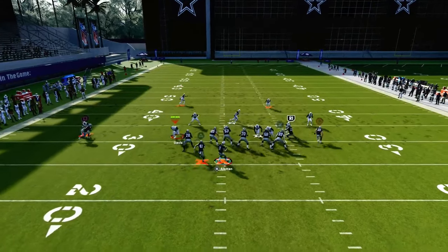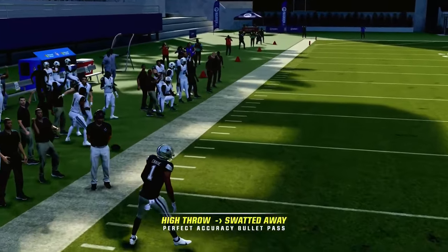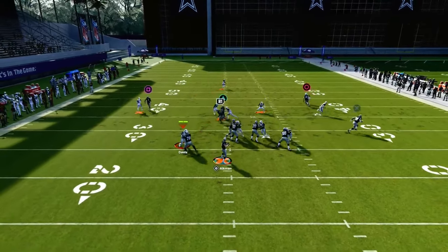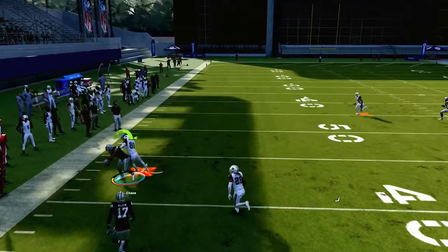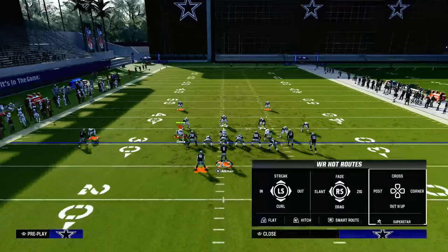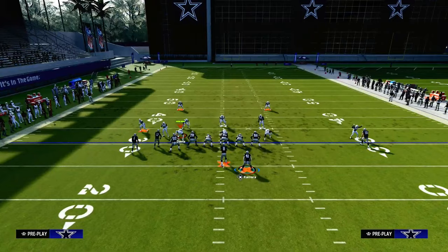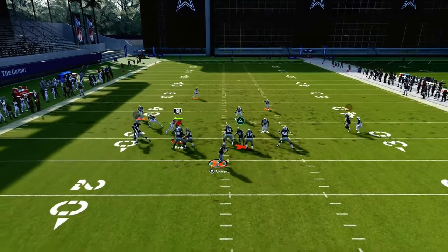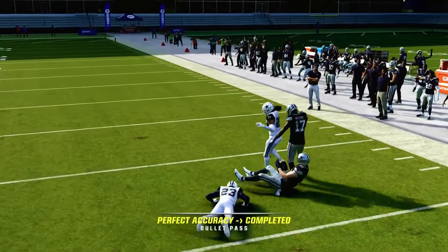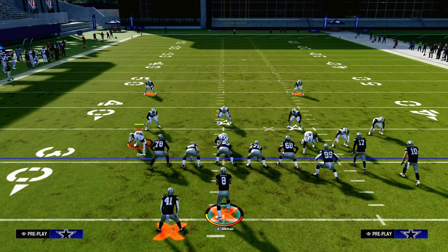Another route we have is this route to our solo wide receiver, which is a timing pattern. It's not going to get wide open every single time like it might have in Madden 23. When you throw this, pass it to the left and click on to the solo wide receiver to use your catch. The default shade is outside, but see how you can cut it off — if they don't have a corner over there in man coverage, that can be a pretty easy read.